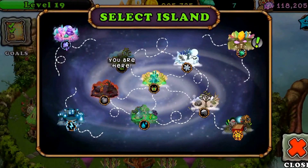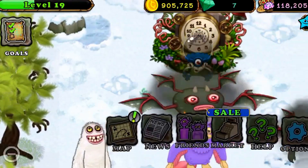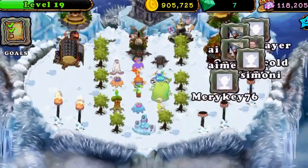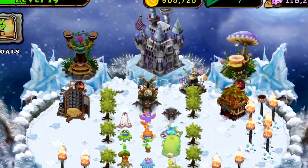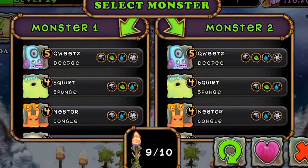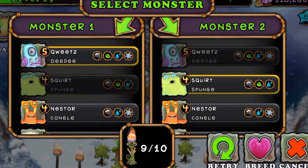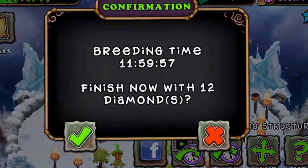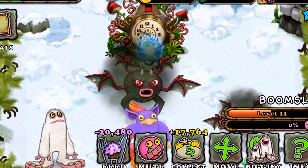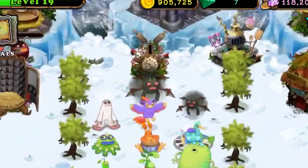Next one is the one on the Cold Island, which is the Grumpyre. I have two, actually, because I get good luck getting these guys. What you want to do is breed a four-element monster with a three-element monster. I'm going to use a Deech and a Sponge. It's twelve hours — if you keep trying you're going to end up getting him. I recommend you have torches, and I recommend them all to be lit for this to work.